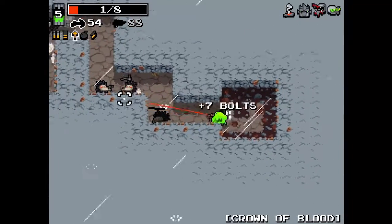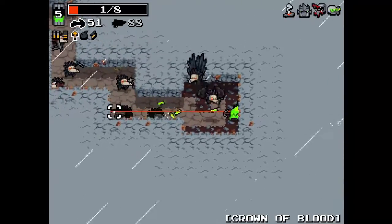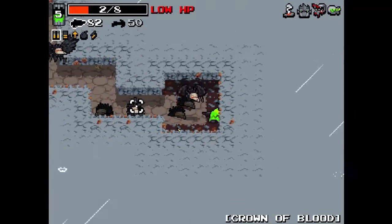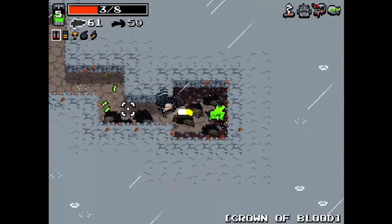Rabbit paw, second stomach - anything would have pretty much been beneficial, but shockingly I didn't get any of those. Oh yeah, we have Crown of Blood - totally forgot about that. That's why we have like infinite enemies now. Alright, let's take it nice and slow.